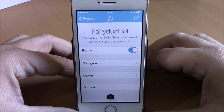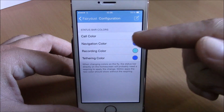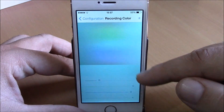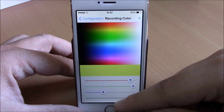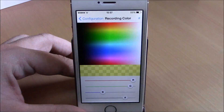here you have an enable button where you can enable or disable this tweak. Then lower here you have a configuration — you have call color, navigation color, recording color, and also tethering color. Now if you want to change one of these, you just go to them and choose any color you like. Right here you can set the transparency with the slider at the end of the page.